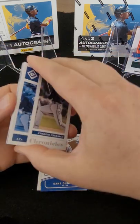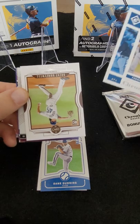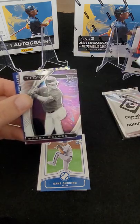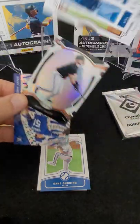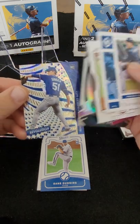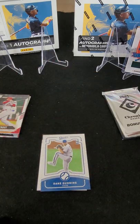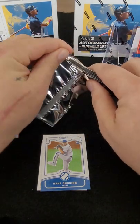I have two or three more redemptions out at Panini — no updates on them yet, but one of them is a really nice auto. Brent Honeywell, Bobby Dalbeck, Joey Bart — there's a good card there. Brady Singer. I'm not going to reveal who the auto is because I want to show you on the channel when I get the card back — I'm excited to get it back.